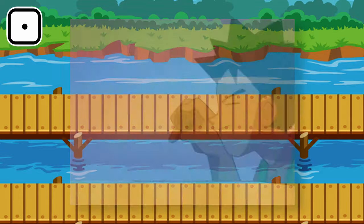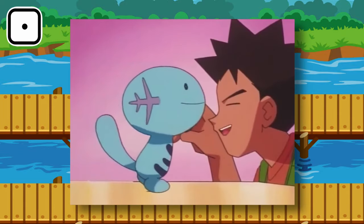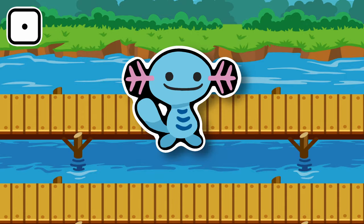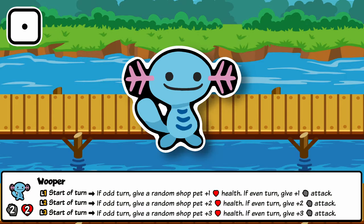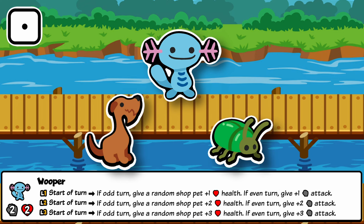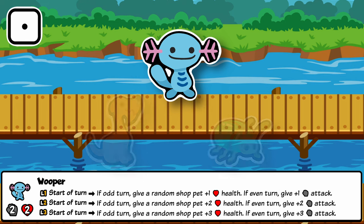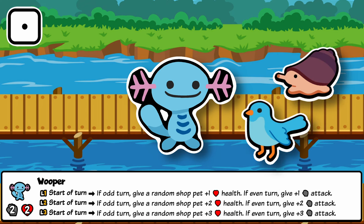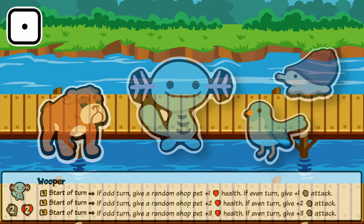Starting off, Wooper is a small fan favorite from the swamps of Pokémon. While this water type can be pretty weak, it has its uses. In Sap, Wooper is a Tier 1 which gives a random shop pet extra health or attack depending on if it's an odd or even turn. It is the Tier 1 entry into a shop scaling archetype. Wooper is useful as an early way to choose what pets you want to grab or to scale an early pet like Bulldog, which benefits from higher stats more than other pets.